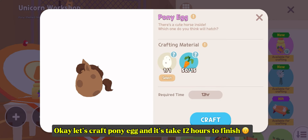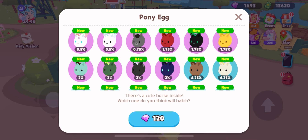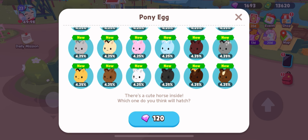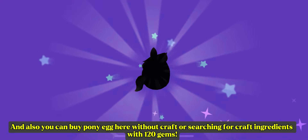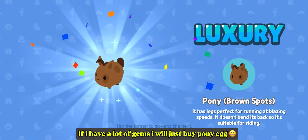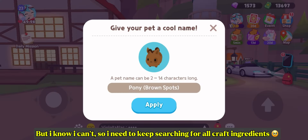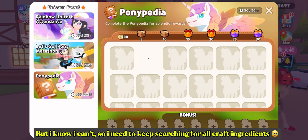Okay, let's craft the pony egg — it takes 12 hours to finish. These are all the ponies you need to collect. You can also buy a pony egg here without crafting or searching for ingredients for 120 gems. If I had a lot of gems I would just buy the pony egg, but I know I can't, so I need to keep searching for all craft ingredients.